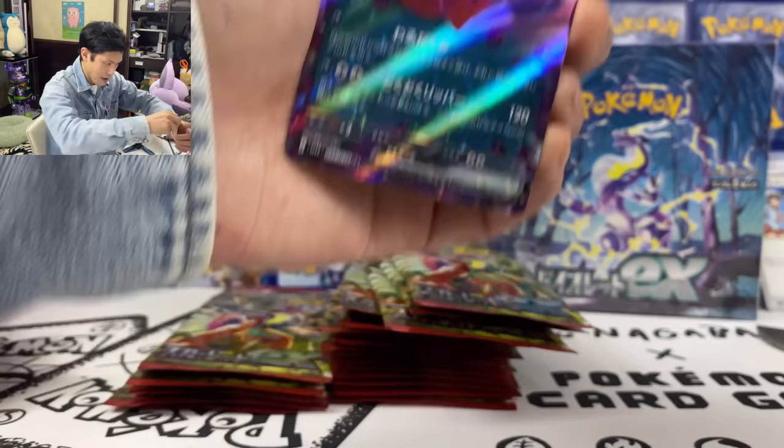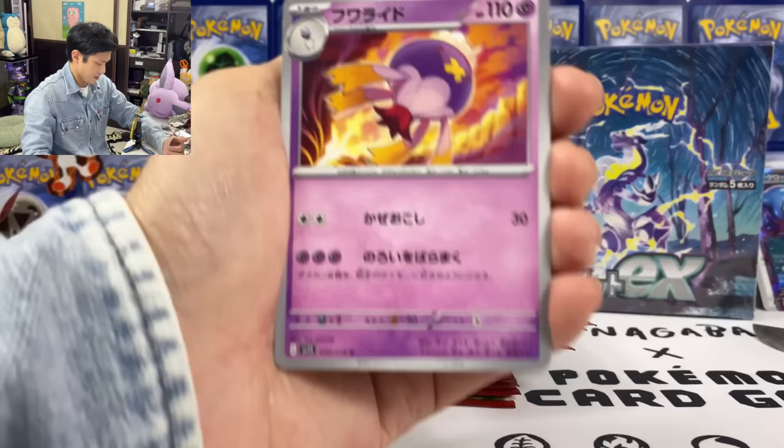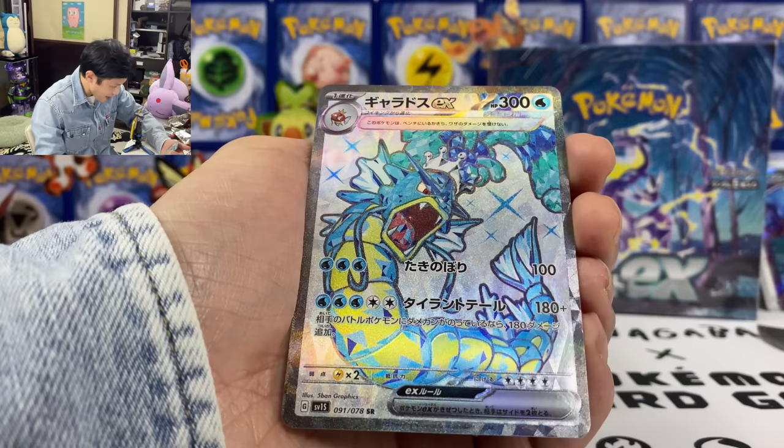55 out of 78 — these are just regular rares. Let's keep going, I think I have to hurry up. Let's keep the video under 20 minutes. Reolus Viper. Oh wow — I saw the Arcanine SR Secret Rare. We have a Tera Gyarados EX. Oh, check out that texture — love the texture.